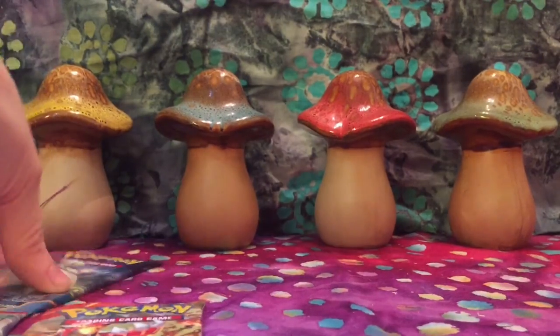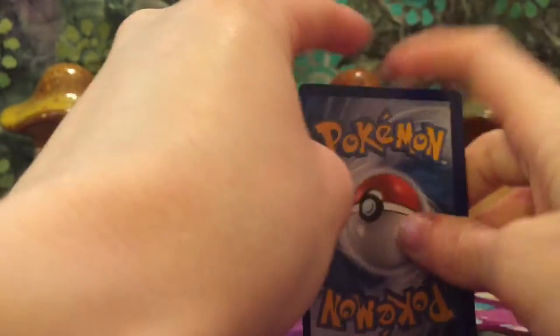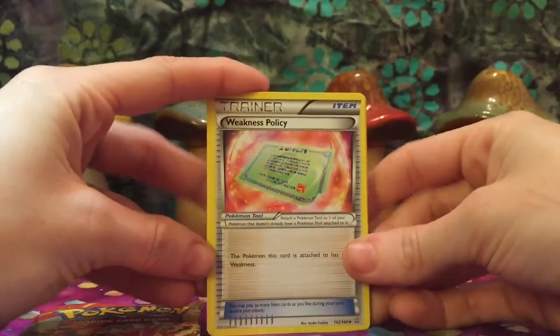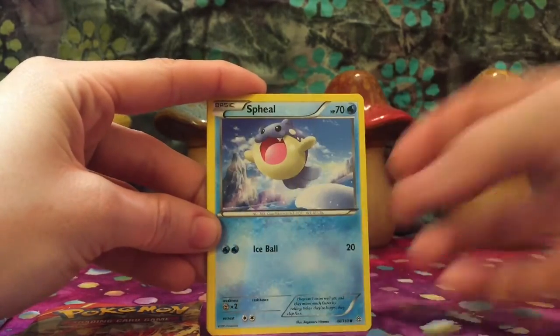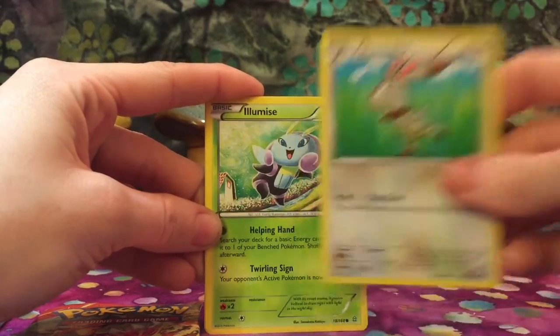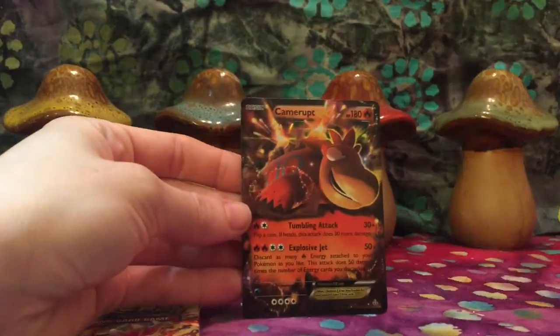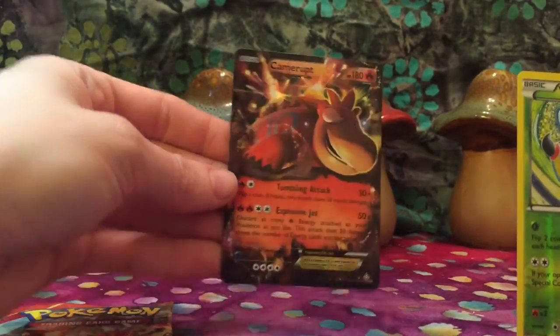We will follow it up with Mega Gardevoir. Electric, Weakness Policy, Knitterina, Spheal, Staryu, Clamperl, and a Bunnelby, Illumise. Reverse Holo Volbeat — that was cool. Super sneaky from the back, Electric, and a Camerupt EX. Nice — haven't seen this one yet.